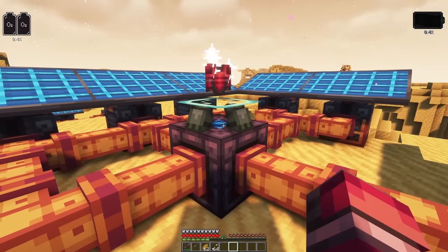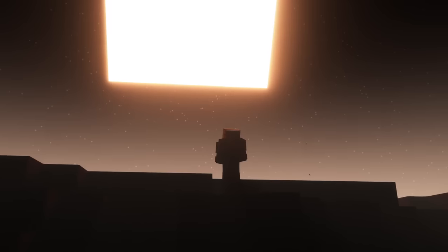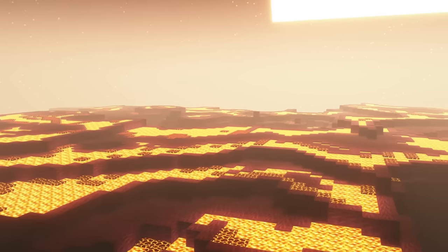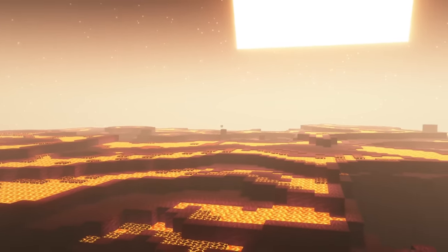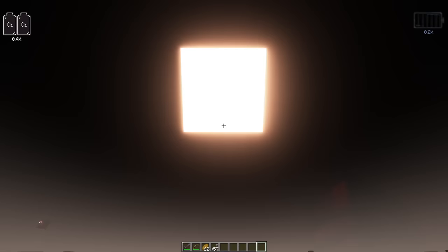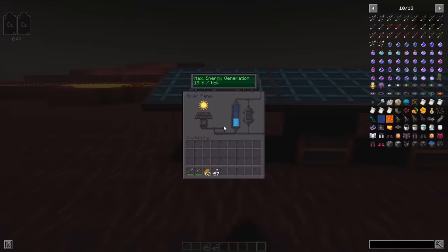In order for your suit to fly, you need to charge it with energy using the Energizer. You can also visit another planet from the solar system using your tier 3 rocket — Mercury. This planet is currently pretty empty, with limited mobs and no structures. However, solar panels produce the most energy here, as they are closest to the sun, allowing you to build an energy-efficient base.